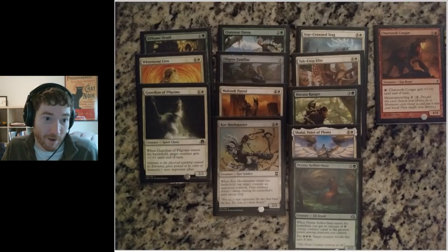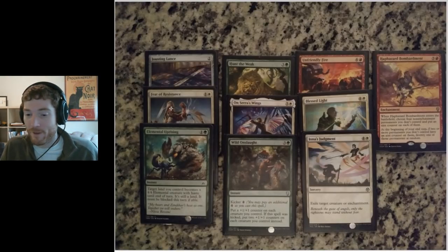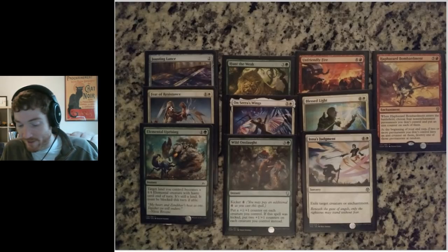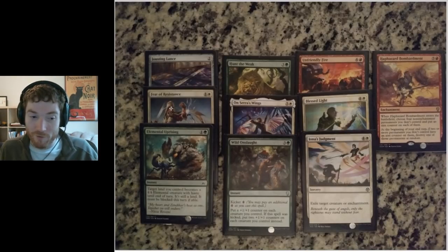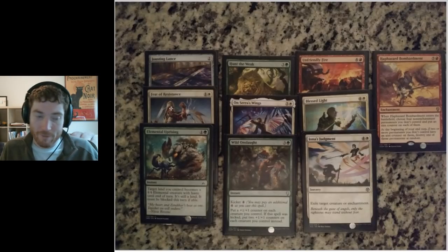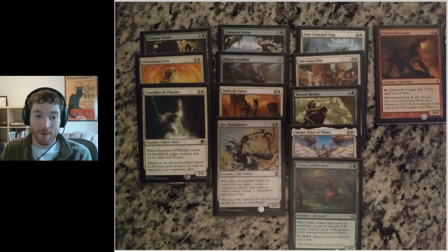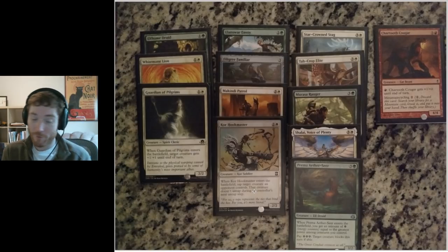Got some really good value out of Feet of Resistance. For you guys with protection — what exactly does protection from a color give? Does it remove enchantments on that creature? If I'm a creature and my opponent has cast a negative aura on my guy and I give that creature protection from black, does it remove the aura? I know it reduces all damage from that color to zero for the turn, but I'm not entirely sure what else it does. Can that creature still be blocked by that color? It's not a mechanic I've encountered often. The Hookmaster outperformed — card was amazing. It delays aggro decks. My second and third round opponents were both aggro decks — one was mono-black and the other was a Boros aggro deck. So Hookmaster did serious work just delaying my opponents.